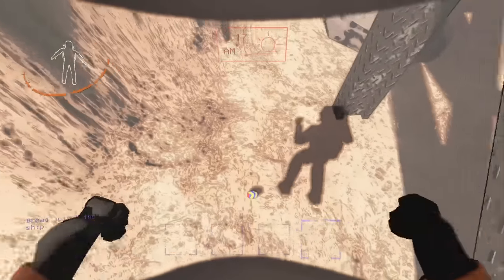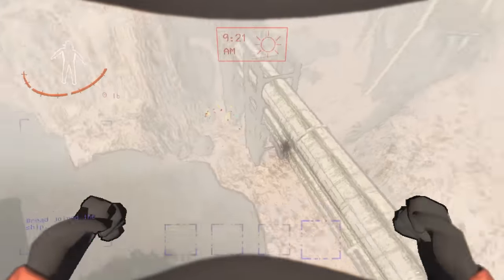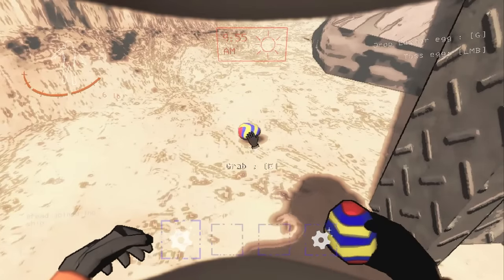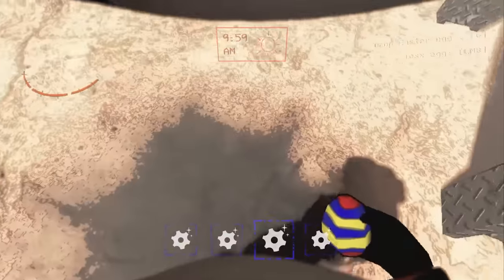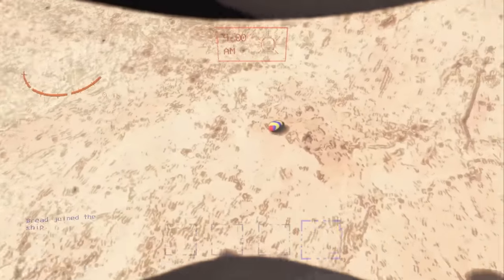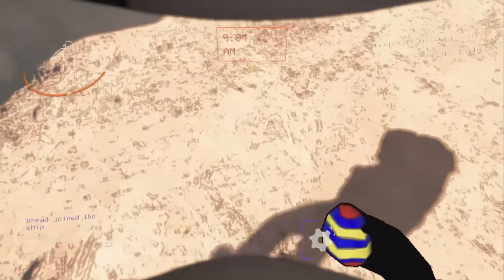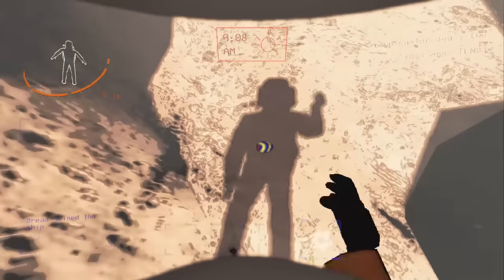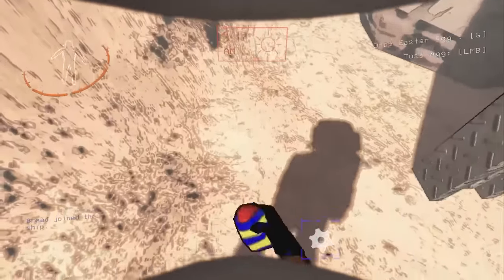Two new scrap items were added for version 50. The first is an Easter egg, which has a random chance to explode when dropped. This explosion does a ton of damage, even killing you at times, but it can also kill enemies. The explosion is based on a coordinate system tied to the seed, but the coordinates are very small and unpredictable — so just be careful when you drop or throw them.